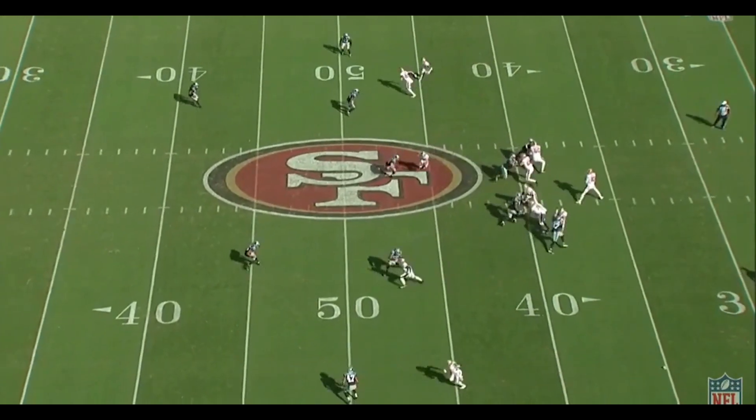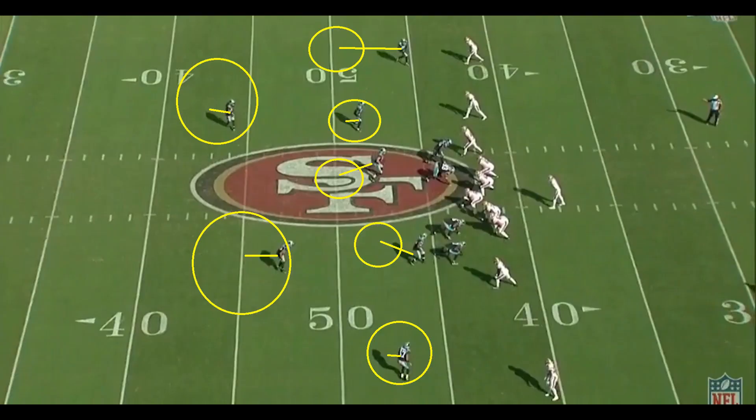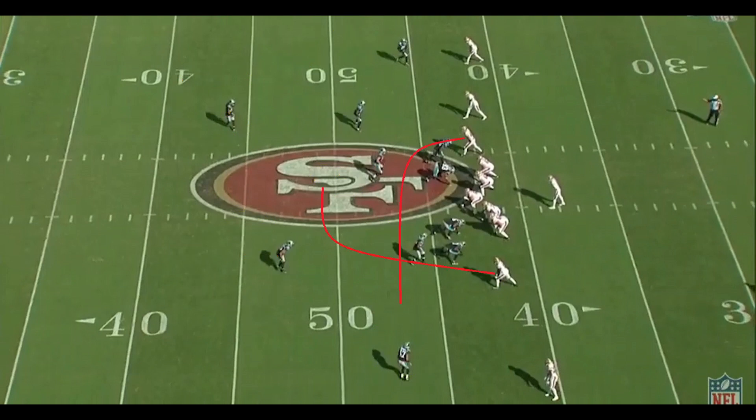This was another third down in the game — third and four. We're going to come out in an empty set and run two concepts on this play. Carolina is going to be in a cover two zone. First, we're going to run a shallow cross concept with George Kittle and Deebo Samuel. The shallow cross concept is a vertical stretch of the Will linebacker. By running Sanders also on a crossing route, you now have a trail concept with him and George Kittle — the trail concept being a horizontal stretch of the middle hook defender. With the two concepts combined, you have a triangle stretch of the defense.